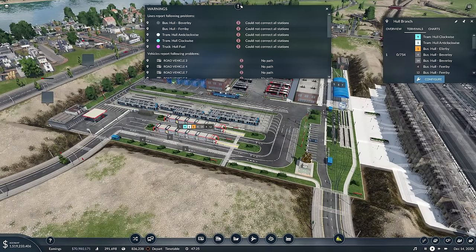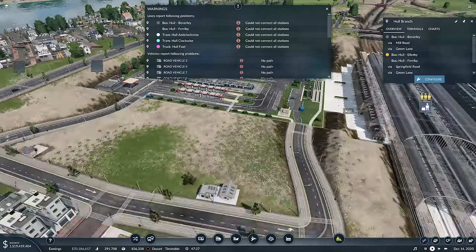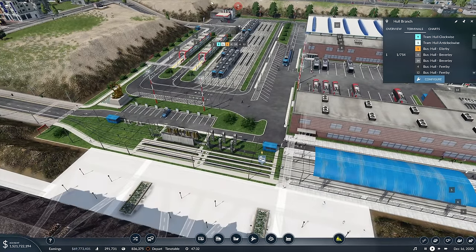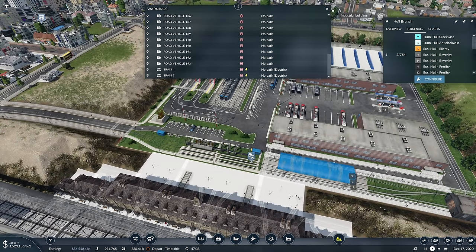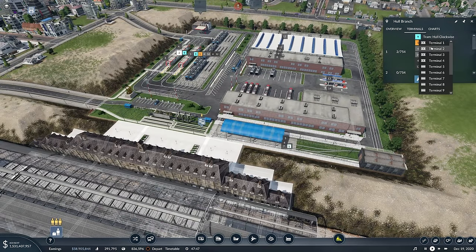These all can't be connected which is a problem. If we play the game - there we go, set things moving - whoa, that is a lot of lag. The bus Hull to Beverley - why can't they all be connected? No path, no path, no path, electric. Right, let's go with the tram - go for terminal 7, and then the tram there, terminal 6. How's that?